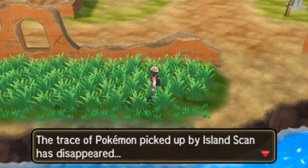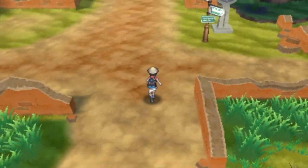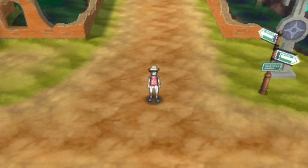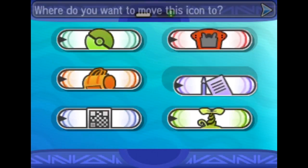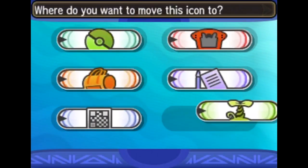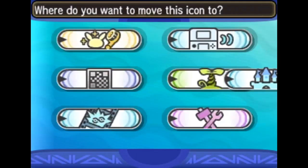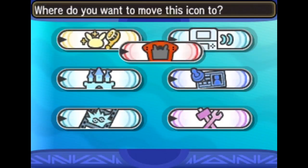And that wraps up the QR Scanner and Island Scan feature in Pokémon Sun and Moon. Honestly, that took a lot less time recording the actual footage than it did putting the episode together and how long this episode's going to end up being. I guess there's a little tidbit I can talk about: if you open up the X menu, you can actually move around the icons on the bottom screen to your liking — I could move the QR Scanner or Poké Pelago back to the second page and vice versa. I can rearrange everything.